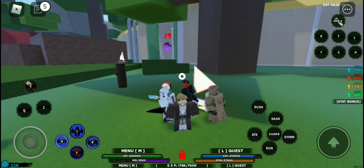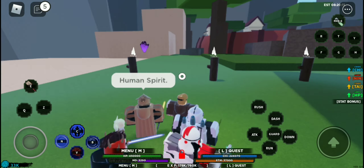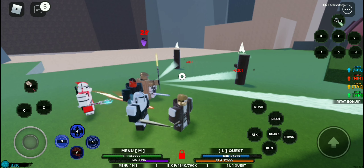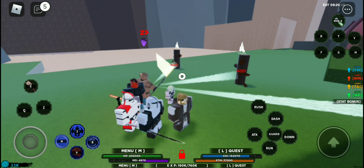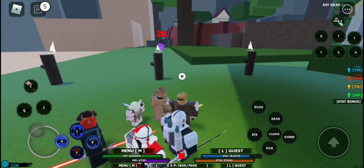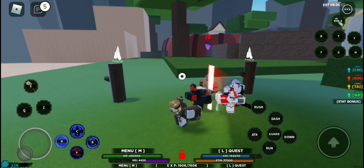Next is the Human Spirit, which is C2. It sucks the soul out of the enemy — it does 12,000 damage at start and then 6,000 AOE damage, which is pretty great.